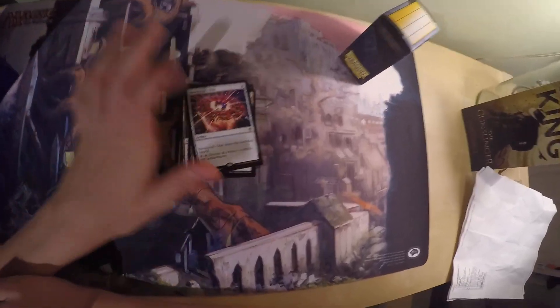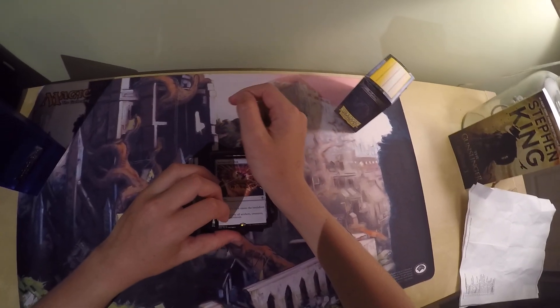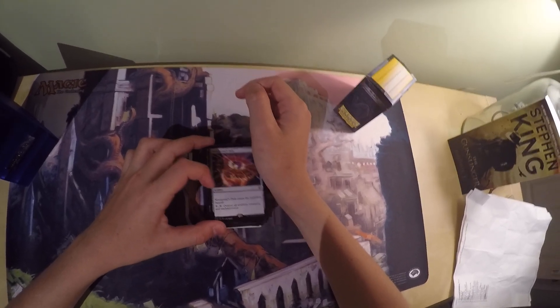I don't have Arcum Dagsson physically with me, which is a little bit awkward because he's the commander. He's 3 and a blue for a 2/2 human artificer. His ability is: tap, target artifact creature's controller sacrifices it. If he or she does, that player searches their library for a non-creature artifact and puts it into play.